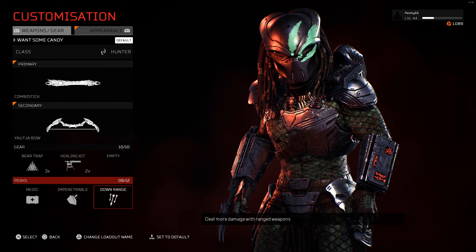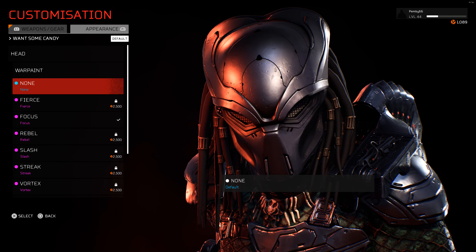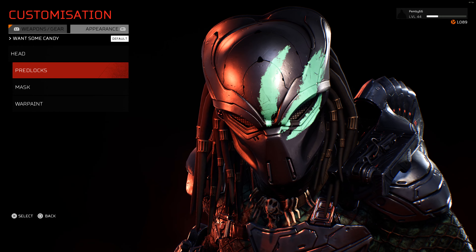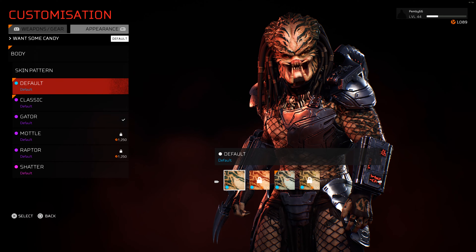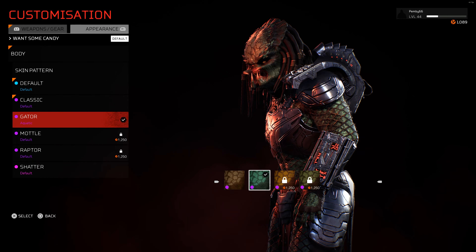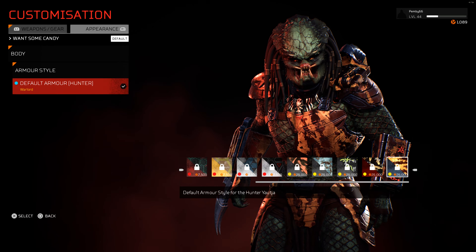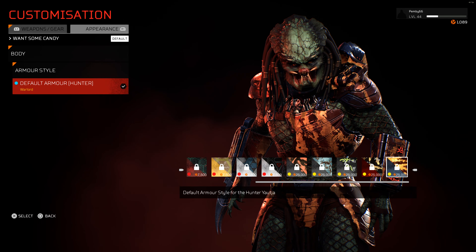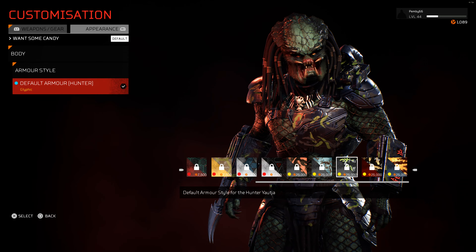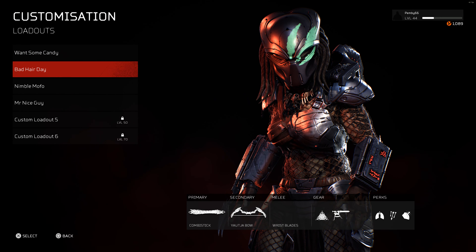We've got the Medic, we've got the Impenetrable, and we've got the Downrange perks. Appearance wise, for the head we've got the Basic Max mask with that war paint called Focus. I'm not really bothered so much about the mask at the moment. Skin pattern, we have the Gator - the green Gator. That's a real mean look. Armor styles I've not even gone into yet, but as soon as I get some XP and Veritanium together, I'll unlock some of these. I think that one goes best with this particular design - if you agree, let me know. That's Wantsome Candy.